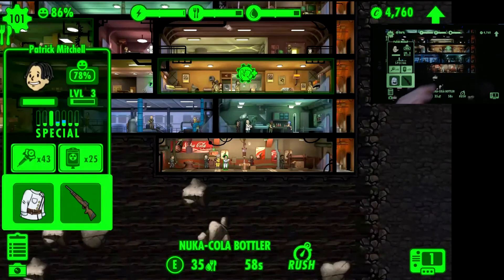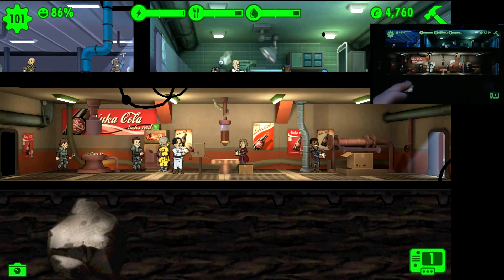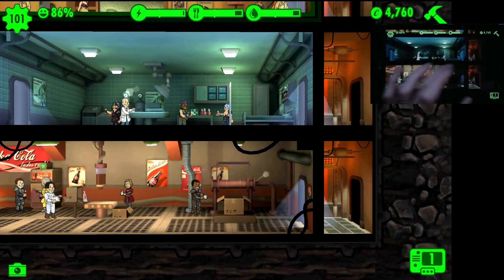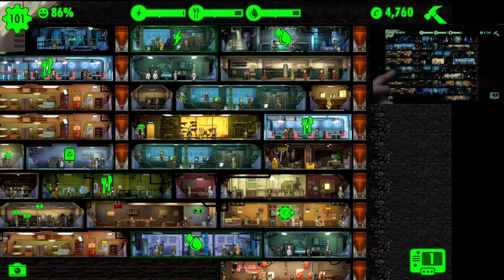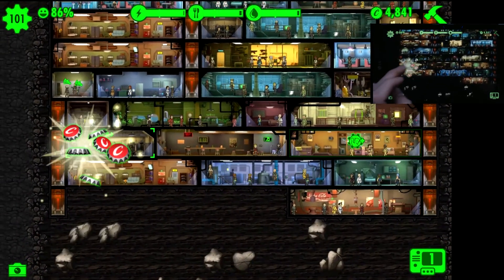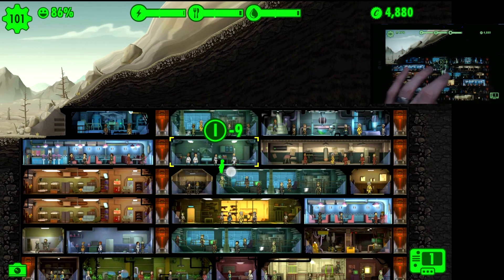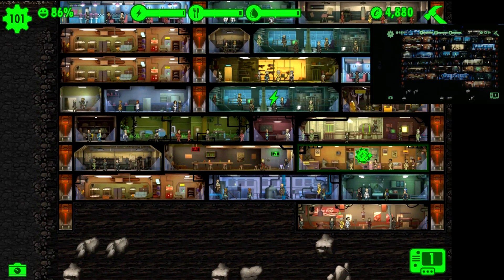The Nuka-Cola bottler is a three-wide bottling plant that generates both food and water - it's not just one resource. It's quite an intensive drain on your electricity, but well worth it once you've got the nuclear reactor and upgraded versions of those. Once you've reached this stage, you'll have to put up with Deathclaw and raider attacks all the time, but those don't become much of an issue as you progress further into the game. There's no real end game, which was the only disappointment for me as far as it goes for a Fallout title.